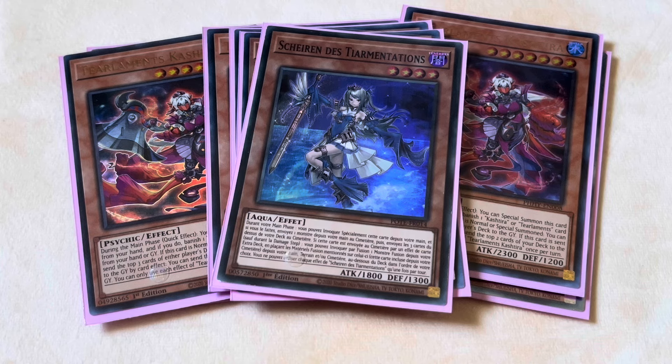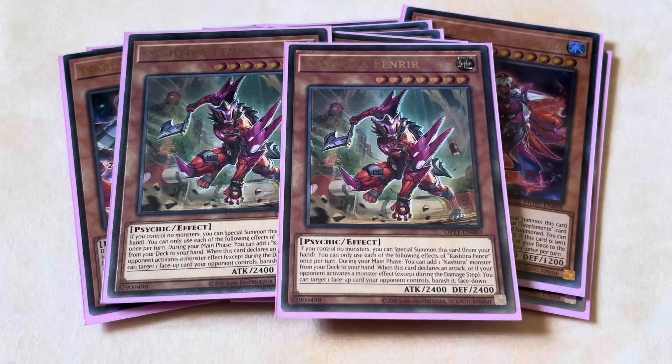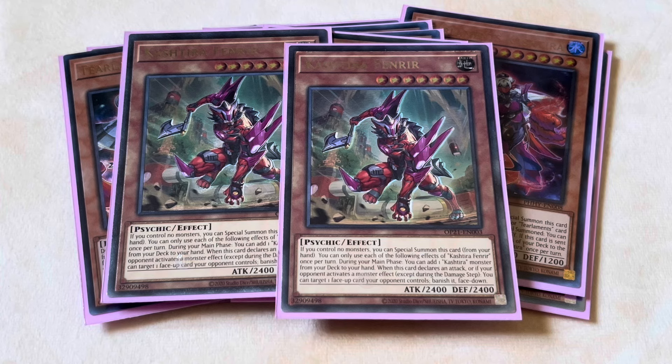The honorary Tearlaments cards are the two Kashtira Fenrir. You can play three, you can play two — sometimes you can even justify playing one if you really need the space — but I think two is probably just the perfect amount. It's literally just there to put a body on board, threatening your opponent, and then search out Tear Cache as well. Unfortunately we can no longer do the Revolution Synchron into Baron play, but it's honestly fine, because even though we can't Synchro into Baron and provide ourselves with free fodder for Tear Cache, it's still just as always a threatening body that your opponent has to eventually deal with. So yeah, two Fenrir — perfectly fine.